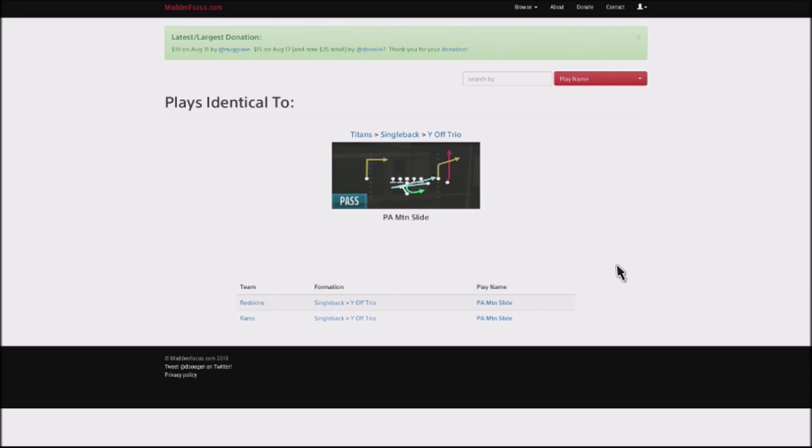We're going to talk about a particular play — it's actually a combination of two different plays. You can find these in the Titans playbook, the Redskins playbook, and the Rams playbook. We're going to be breaking down Play Action Motion Slide and Play Action Motion Post Dig. These are two plays that play off of each other, attack two different sides of the field, and are very effective for getting big yards down the middle and off to the sidelines.